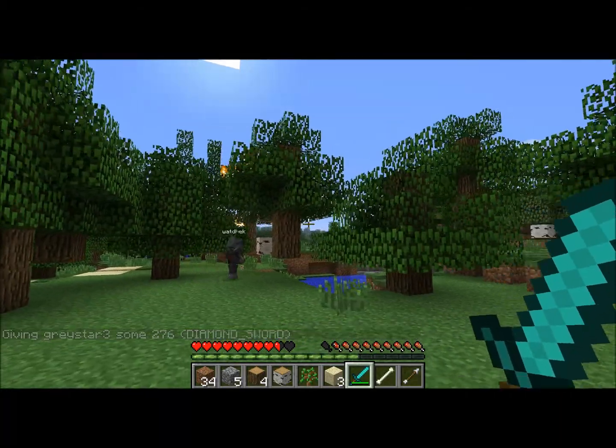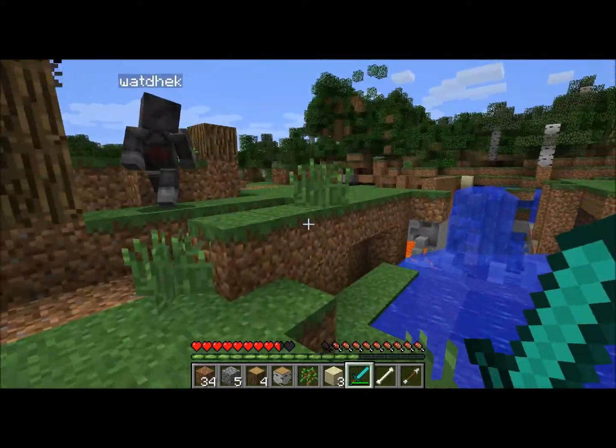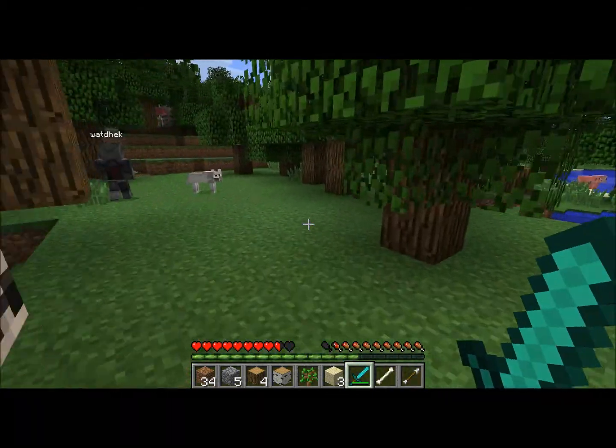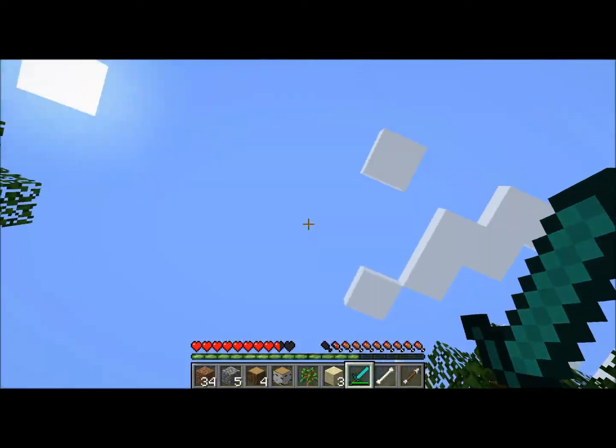We're back. I was trying to clear out an area doing the slash boom command, and I did not know that it would do that. We just got plugins on the server. Anyway, we're going to make a small house — this is a fairly small house, for if you're just starting and you don't have very many saplings.